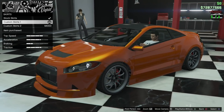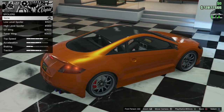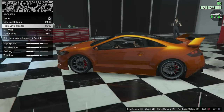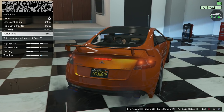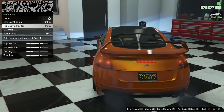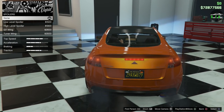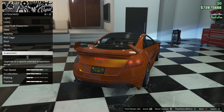For the spoiler — stock has a pretty nice ducktail built into the bodywork. There's a low-level spoiler, a high-level spoiler which looks decent but a bit too wide, a GT wing, and a tuner wing. Out of all of them the tuner wing probably looks the best in my opinion. A carbon ducktail on the existing body line would have been amazing, but it's an OG car so you can't expect much. We'll go with the high-level spoiler.